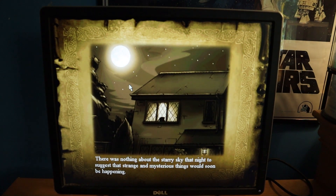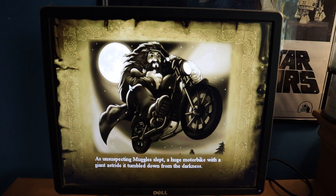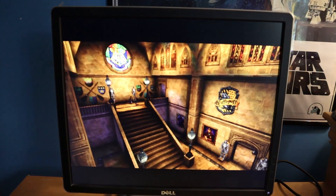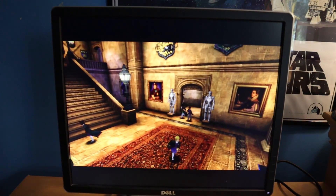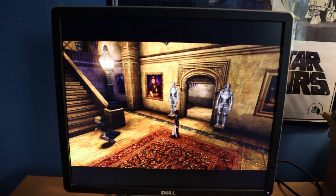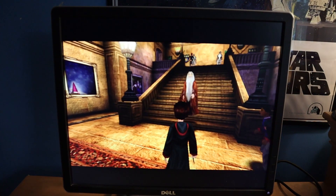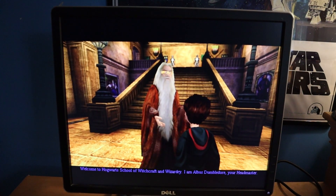There was nothing about the starry sky that night to suggest that strange and mysterious things would soon be happening. As unsuspecting muggles slept, a huge motorbike with a giant astride it tumbled down from the darkness. We'll skip the rest of that and get right into gameplay. Welcome to Hogwarts School of Witchcraft and Wizardry. I am Albus Dumbledore, your headmaster.